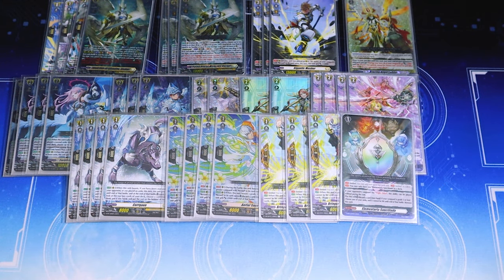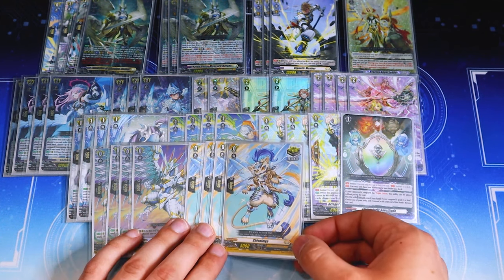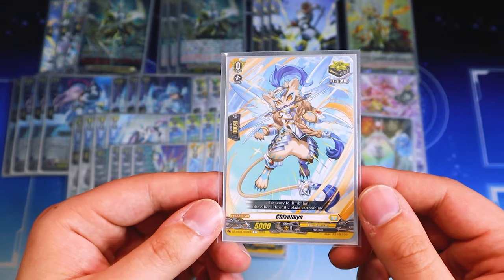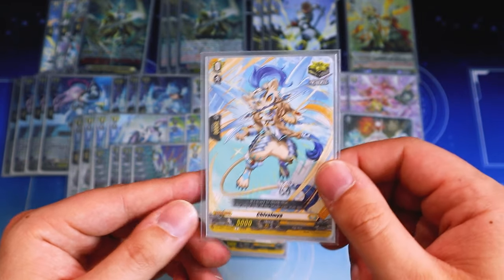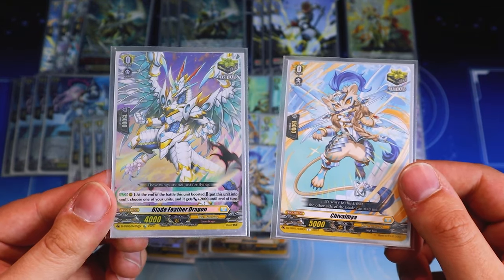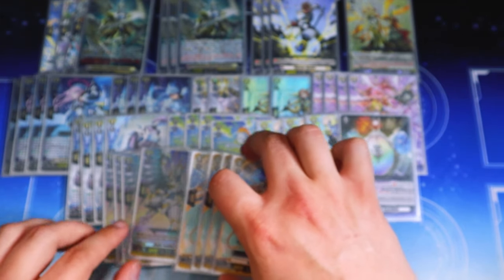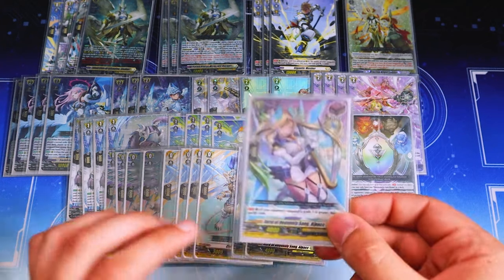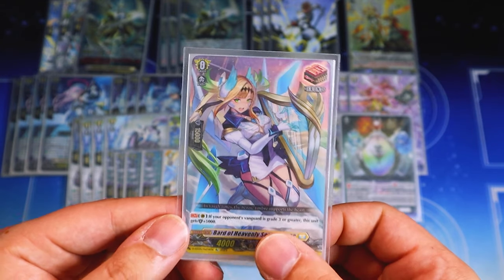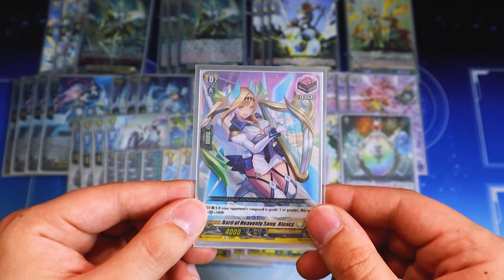Jumping into triggers: for crits we have Blade Feather Dragon and four copies of Chivalmya — just our vanilla crit, using the one from Festival Booster without the trial deck text. Blade Feather is a crit with the skill that at end of a boost it went, so you can fill your soul — just a nice bonus. We also run front triggers because this deck has no issue drawing cards whatsoever. Constantly having a board means getting a front trigger is really nice, since your front row getting that power makes a huge difference. I definitely like fronts over draws in Rezils.